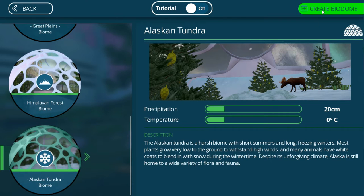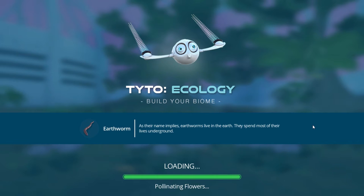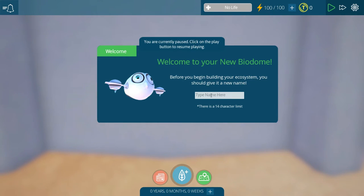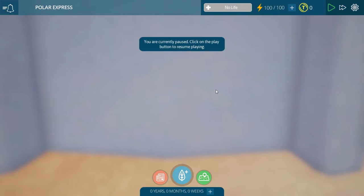So let's get right into it. Let's create a biome. Precipitation is super low — only 20 centimeters, I'm guessing a year. Temperature is zero. It is freezing here. But we still have animals that will appear and enjoy this. Before you begin building your ecosystem, you should give it a name. I'm going to call this the Polar Express. I don't know why that even came to mind, but hey, it'll work.